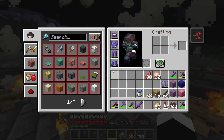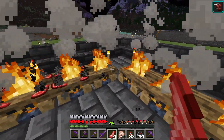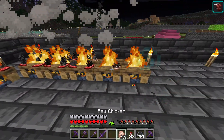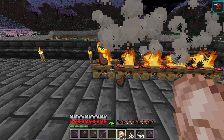Each campfire can hold four items of food that needs cooking. This means if you have 10 campfires you can cook 40 items at once, and it's actually much faster than using a furnace and also it's free.